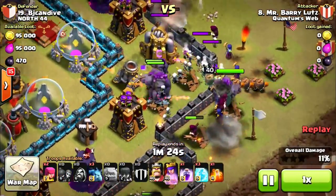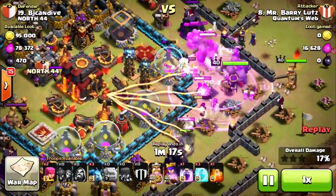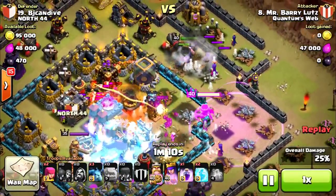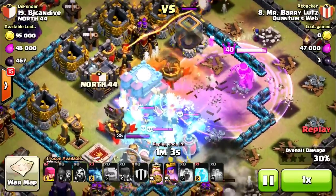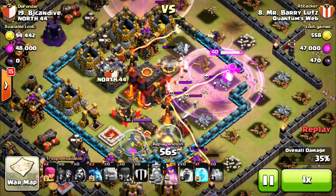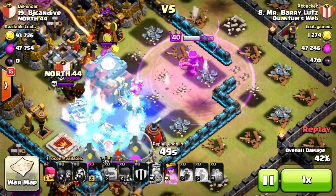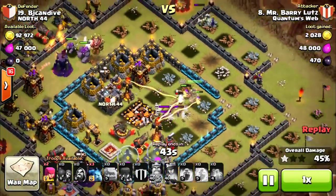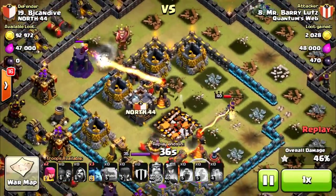Xbows start doing work. Here come all the wall breakers — they get through pretty easily with a rage spell. Those other wall breakers head off to the side. The multi-target Inferno Tower is doing work over there, and that giant bomb is going to absolutely decimate some of his witches as well as his wizards. Here comes all my ground troops. Very nice freeze spell by him. The King is veering off to the side, but he got really lucky with his queen heading into the center and the Inferno Tower not being able to reach her. Didn't even need to pop her ability — pretty lucky to have his queen go into the center.